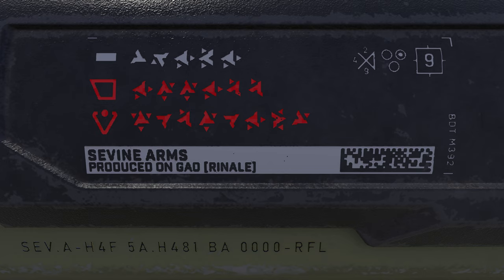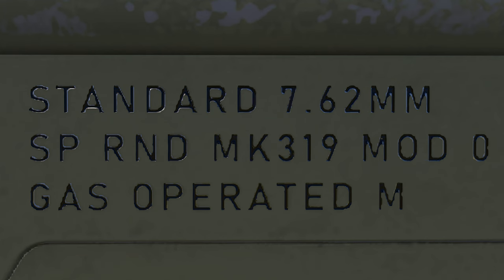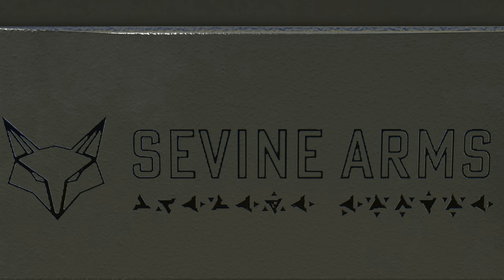Moving on to trademarks, they're a little different from the original model. Starting with the most interesting — elite language located at the rear of the gun. This is an indicator of Savine's work to become commonplace in the markets of former Covenant planets. Right below that are some characters which I don't know what they mean. Moving a bit below that is some more information about the gun.